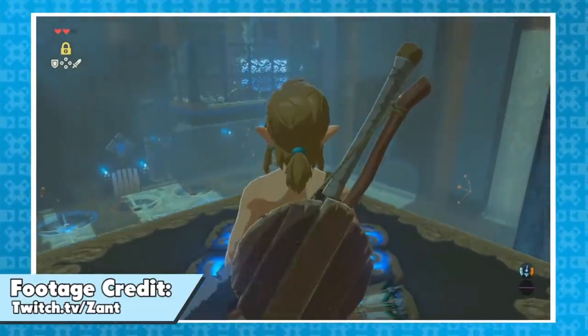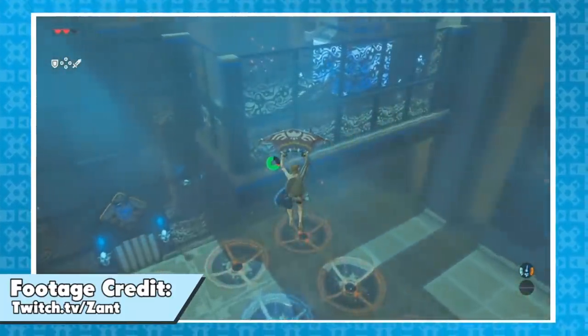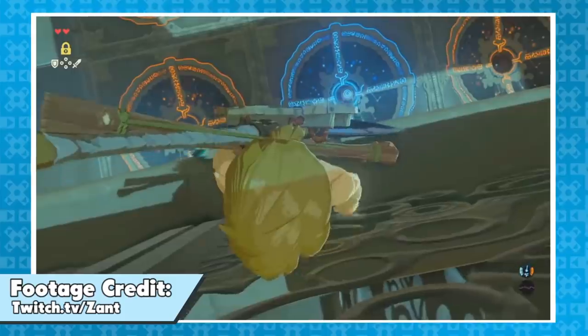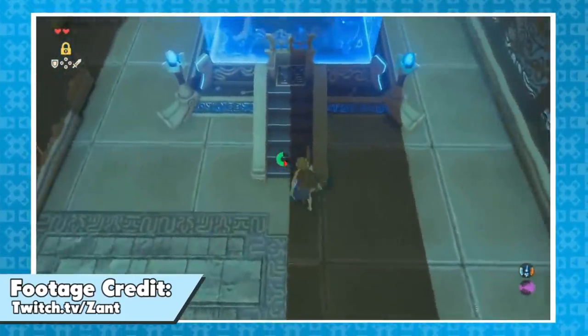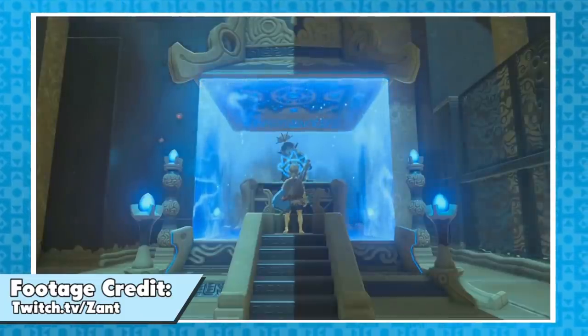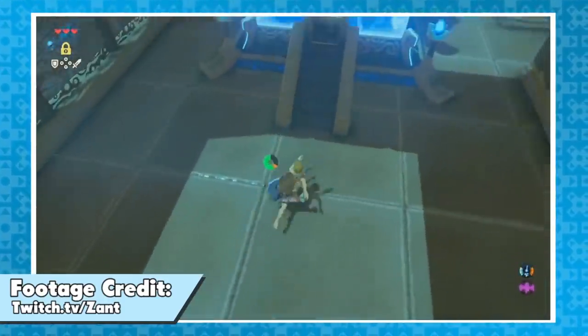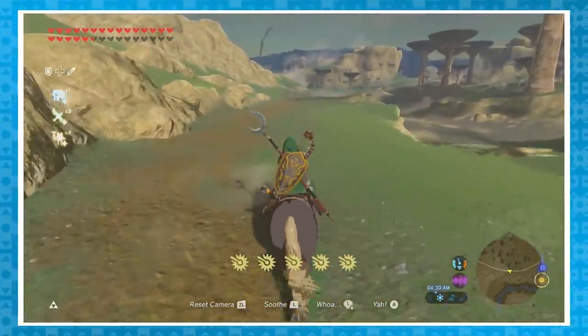That's not the only place scope clipping works. Activating the scope changes Link's physical orientation so that he's facing wherever the cursor is. Wedge him where he's restricted on multiple sides and scope in the opposite direction, and he should be flipped around, and the game will pop him through the wall of your choice. Like in this clip from Zant, showing off that it's possible to skip both of the twin peak shrines using the scope clip.